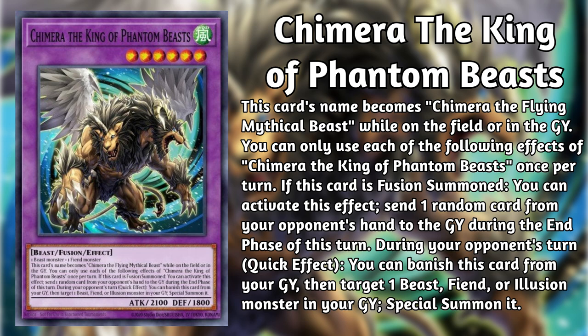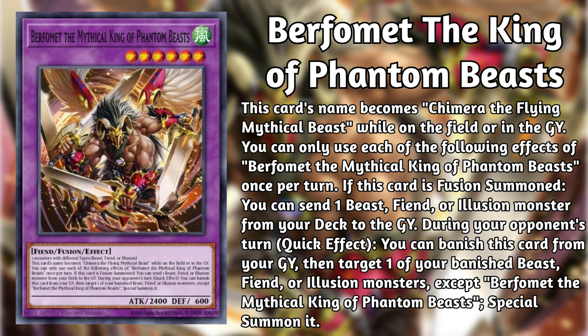Berfomet the Mythical King of Phantom Beasts is a level 6 wind fiend fusion with 2400 attack and 600 defense. It requires two monsters with different types, and those types must be beast, fiend, or Illusion. Berfomet's name becomes Chimera the Flying Mythical Beast while it is on the field or in the graveyard. If it is fusion summoned, it can send a beast, fiend, or Illusion from your deck to the graveyard. It can also banish itself from the graveyard during your opponent's turn to special summon a beast, fiend, or Illusion type monster. The ability for Berfomet to send a monster to the graveyard is a fantastic way to get missing archetypical pieces into rotation.